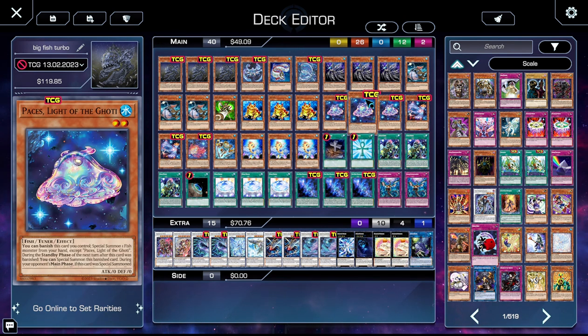Next up, the best card ever that lets us Turbo out Coelacanth — Paces. You can banish it that you control and then special summon a fish from your hand. Just any fish, no restrictions on it — like Coelacanth. Which is just awesome. It's fantastic. And then it will summon itself back in the standby, like all of the tunas.